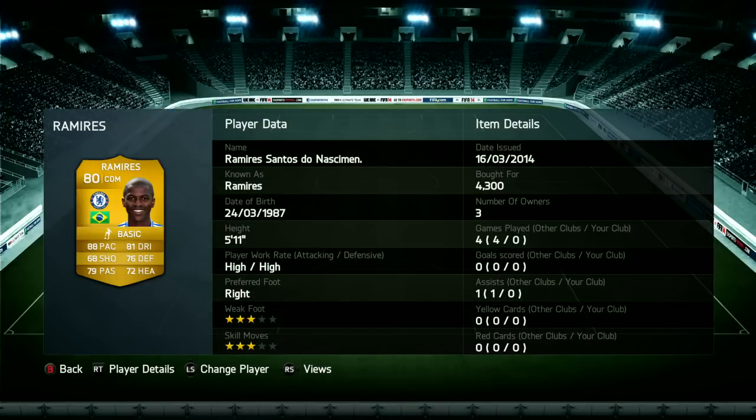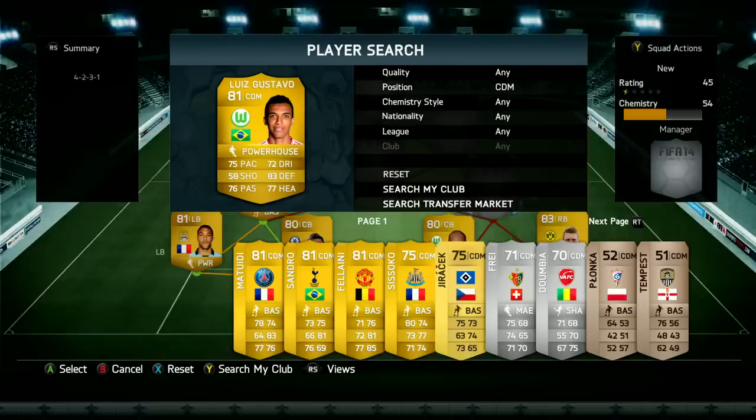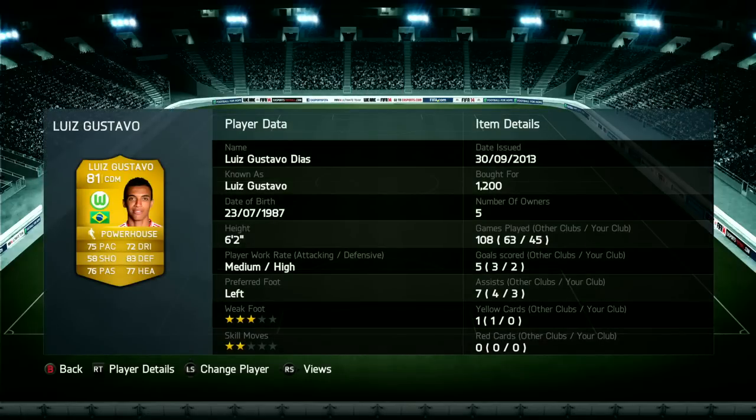So Ramirez at CDM — a very solid centre-defensive mid. Got pretty much all the stats that you need: decent passing, great pace, awesome heading and defending. He's actually got a really good shot on him — I'll show you one of the clips. Now, two of the clips I completely forgot to record because it's been a long, busy day and I just completely forgot to record one of the games. So there'll be instant replay footage — you'll see in the clips.